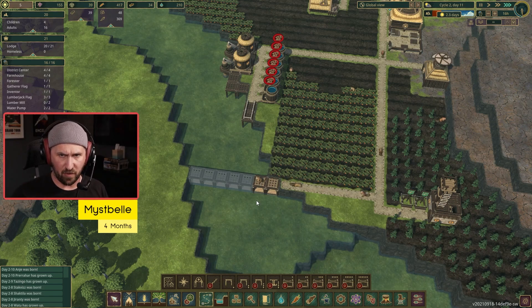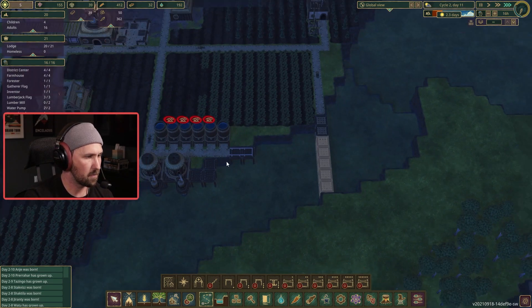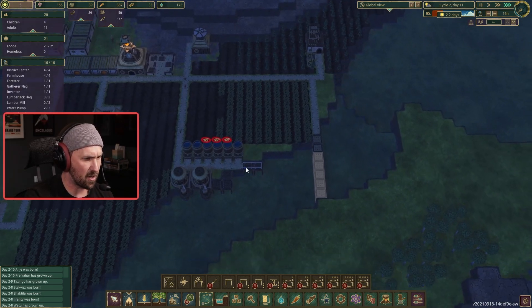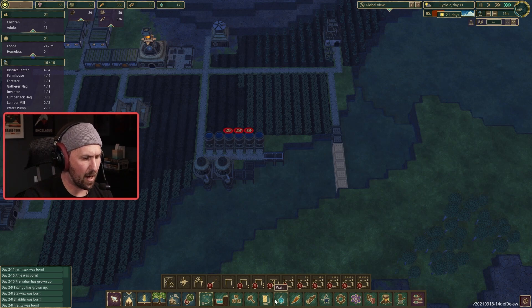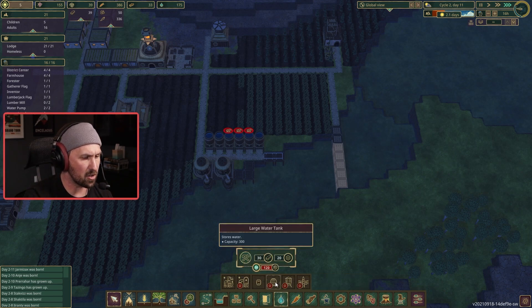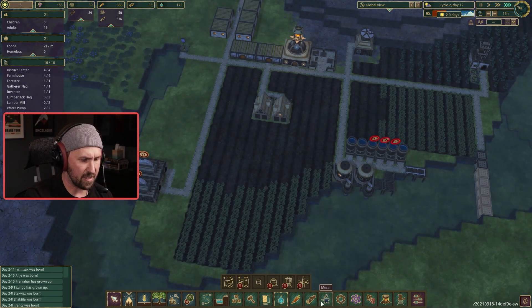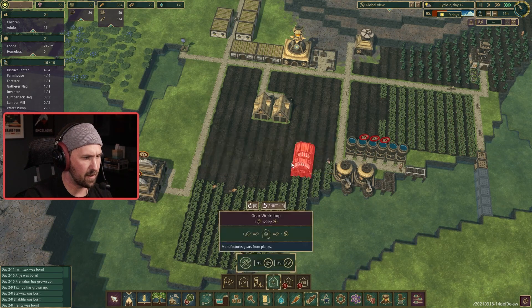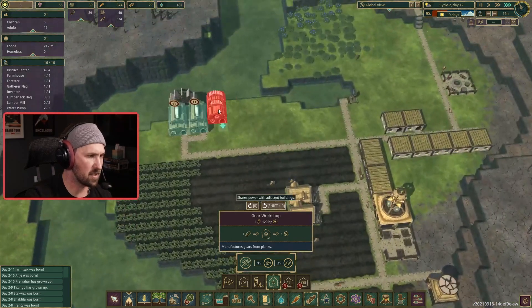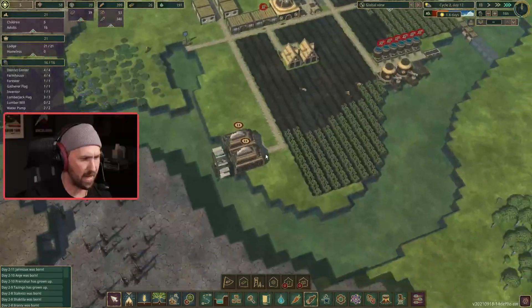Thank you for that four-month resub. We've got the area here to build more water storage. I will want to unlock the large water tanks, but it costs gears to build these, so we don't need to unlock that until we actually get our gear shop. We need to unlock the gear shop first, and we have enough science to do that. I'm not going to build this just yet, because the drought's going to come and we won't have power. But we are going to build our gear shops next to these here.